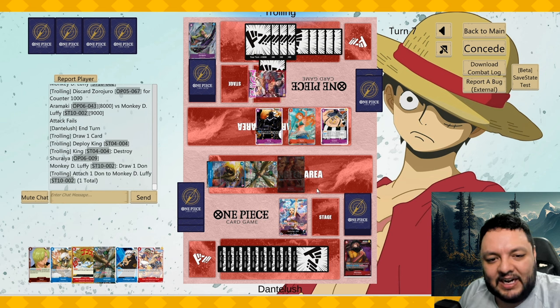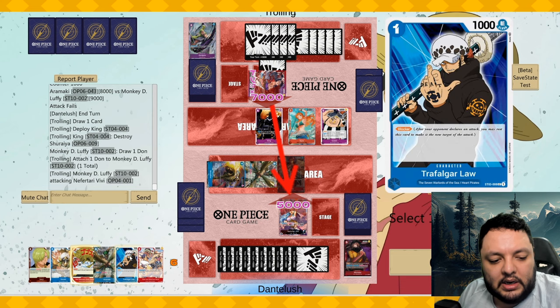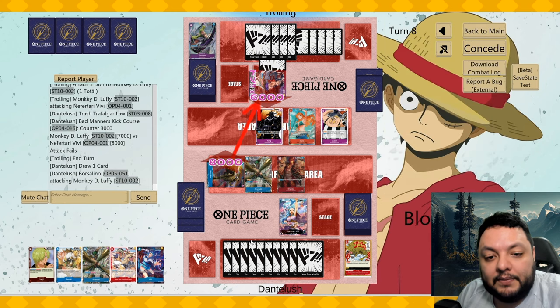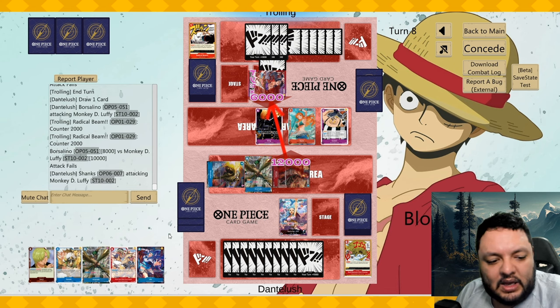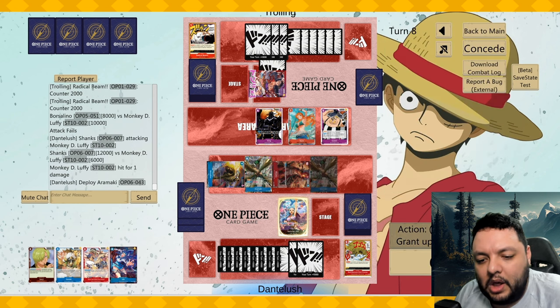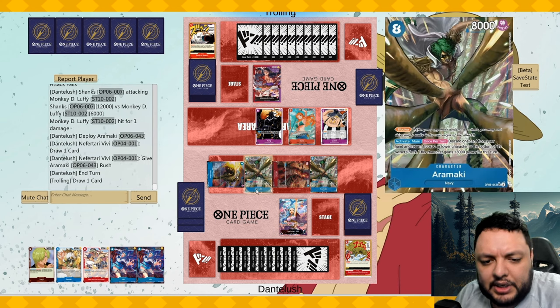He finally destroys the blocker, which has been a bane of his existence. He attacks me for seven — I could probably just come out of this. Discard the Law probably. Attack for eight, then for twelve, and play the 4-drop and pass. What's he going to do? He needs to play Chunks this turn or next turn, and I just have this many attackers.